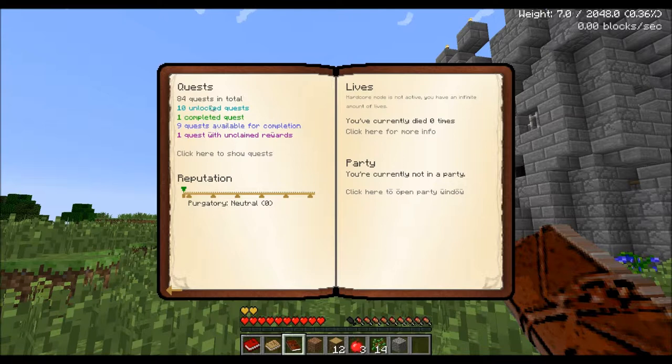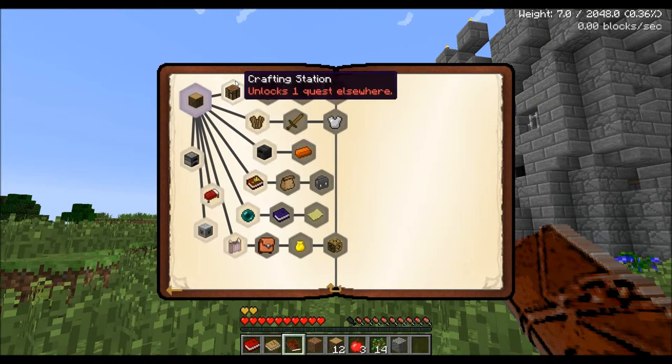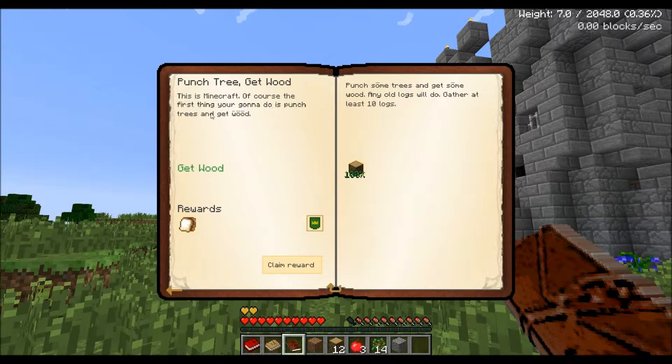If you've never played with this mod before, it's very easy — it's a quest book. You have 84 quests right now, 10 unlocked, one completed, nine available for completion, and one quest with unclaimed rewards. I'm not in hardcore mode so it won't show how many lives I have. You can have parties join. This is your reputation mark — you're going to need that to get out of Purgatory. Clicking on Getting Started shows 23 quests to guide you through surviving. First thing: punch trees and get wood.